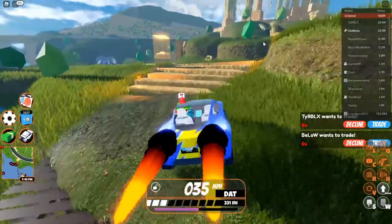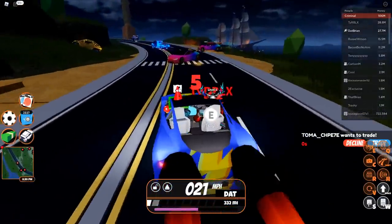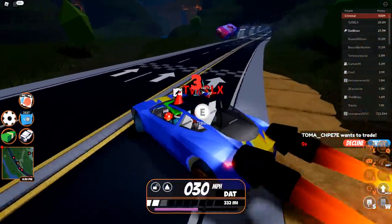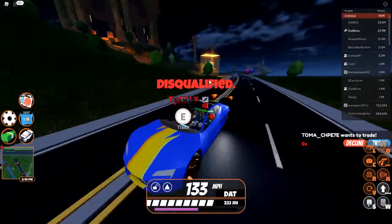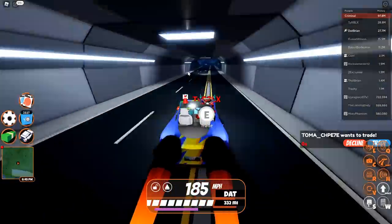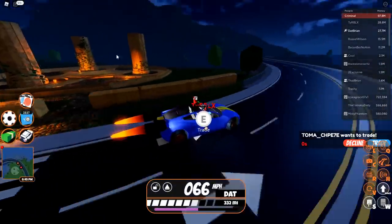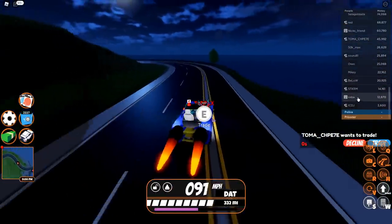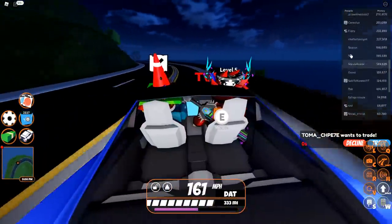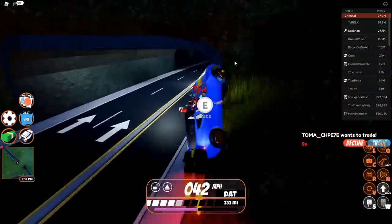The Trading Hub itself is a huge place. Right over here you can teleport back to Jailbreak if you don't want to stay in the hub. There's also a race track — you can go to the starting line and race. There are no vehicle collisions in the Trading Hub. Everyone is automatically a criminal — no police — and you just become a prisoner and they become criminal right away.